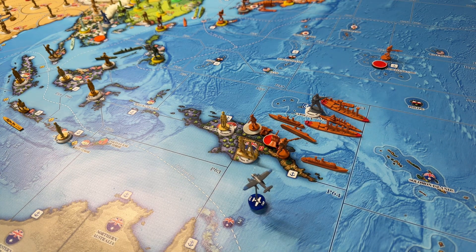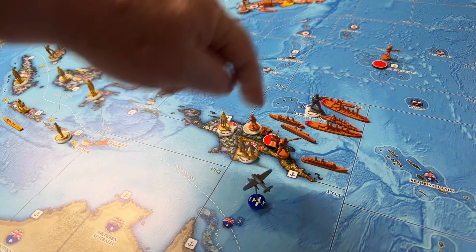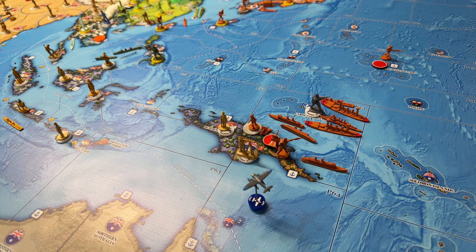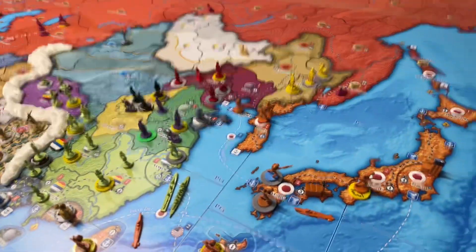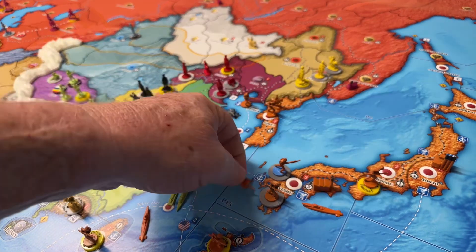Japan goes up one from 7 to 8. Germany goes down one from 36 to 35. The German seaplane can still get back over to the Caroline Islands for a landing spot, so he's still good. Capsized a transport, so there isn't any non-combat to be done. We'll get over here and place our unit — artillery goes into Kyushu.